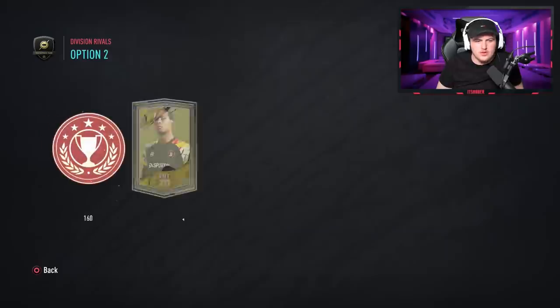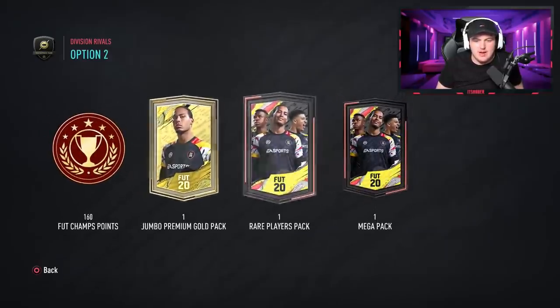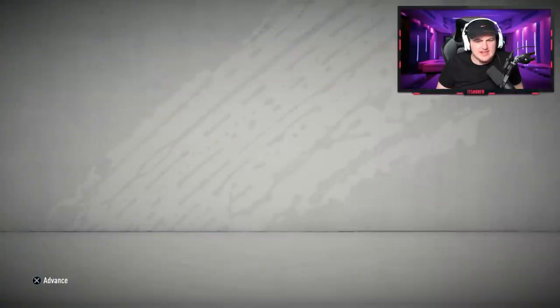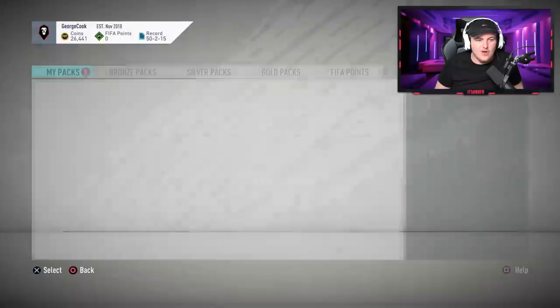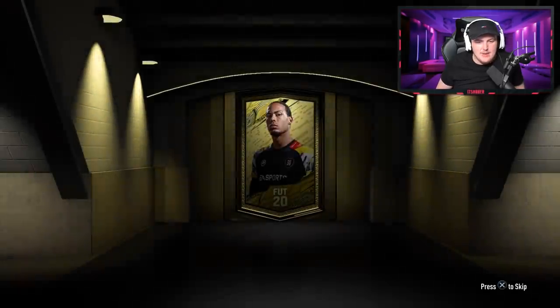Now it's time for George's rewards. I think he's in div four, rank two — he wanted tradable rewards. So we've got one 15k, one 35k and one 50k. Let's see if we can get him anything decent.